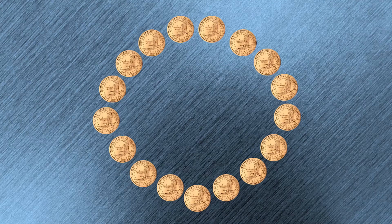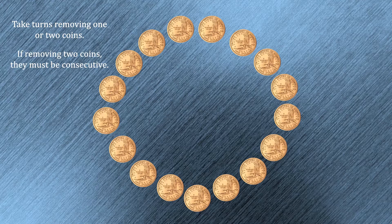Imagine that we had 17 coins in a circle just like this. We're going to play a game where we take turns removing coins from this circle. On any given turn, the active player will choose to remove one or two coins. If that person chooses to remove two coins, those coins must be consecutive within the circle.